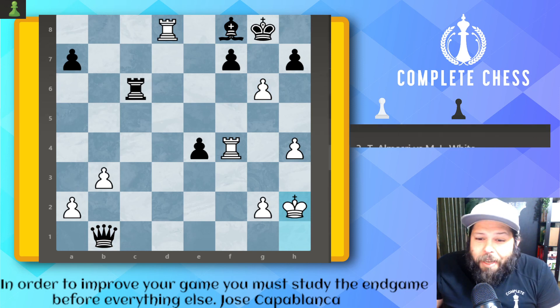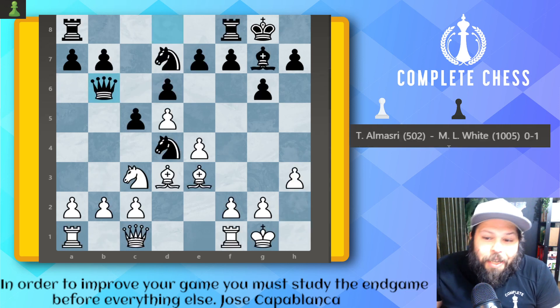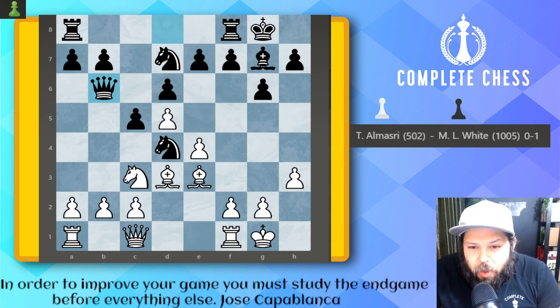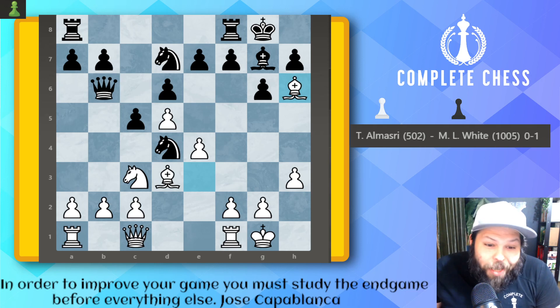On to the next game. Here we have one of our local players, this is with Tadek. In this position, it was white to move, and Tadek gets a little too aggressive. There are many moves that you can play to keep the game equal, but Tadek plays bishop h6. He wants to trade off the bishop, which is a very common idea. And well, let's just go ahead and take — why not? It's a free pawn. And Mitchell does it. He plays bishop takes, queen takes, queen takes on b2.